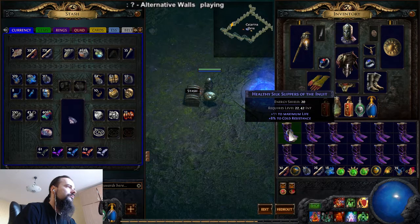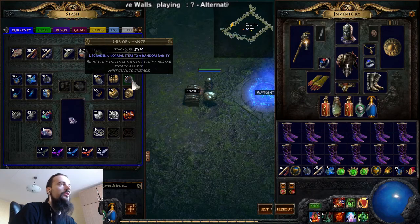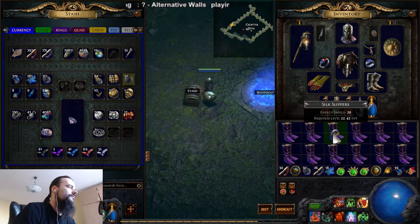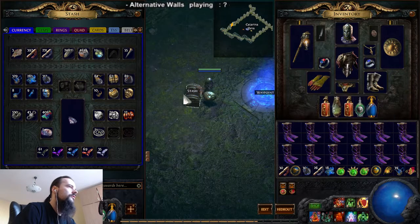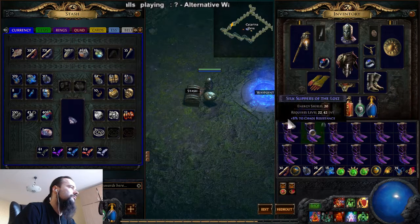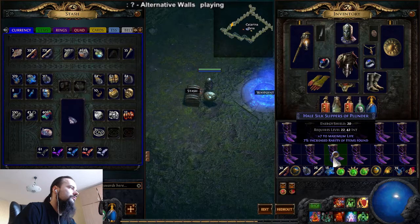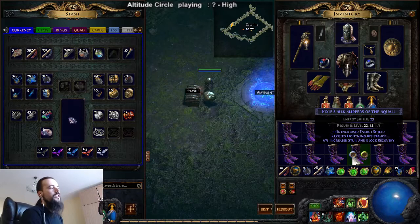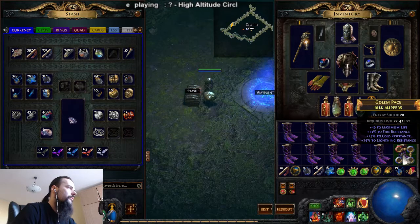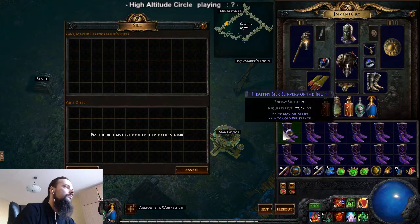Let's try this and see what happens. As you can see, the orb of chance upgrades items to a random rarity - it can be magic, rare, or unique. Keep in mind that the chance to get a unique is really low, so it won't work from the first attempt. These are rare ones as you can see. Actually these are pretty nice slippers - I'll just sell this one.